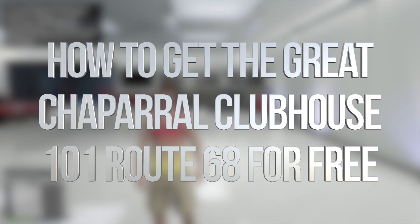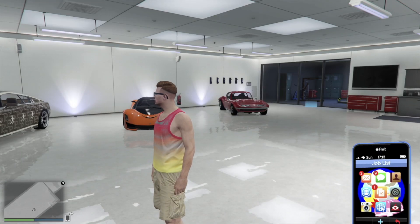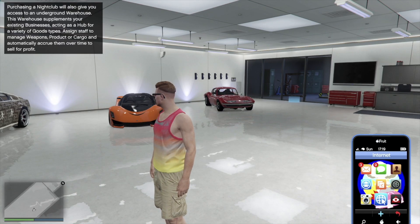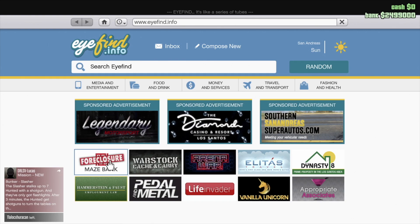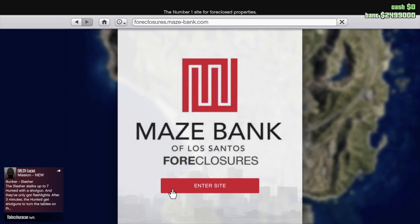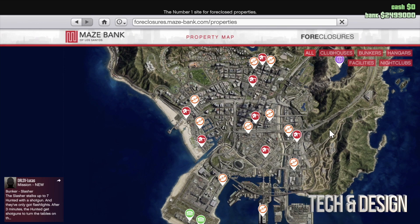Hey guys, in today's video we're taking a look at nightclubs, bunkers, and other facilities. Let's go right into your cell phone — pull that up and go into the internet option. By the way, that's the up arrow on your controller to get to your cell phone. From here go into Maze Foreclosure — that's this option here. Here's the site and we can see everything that's available.